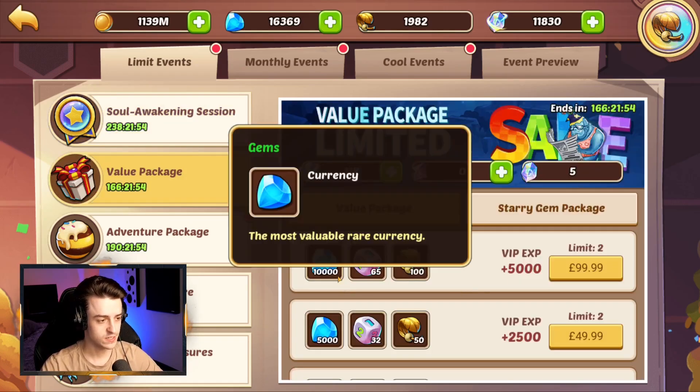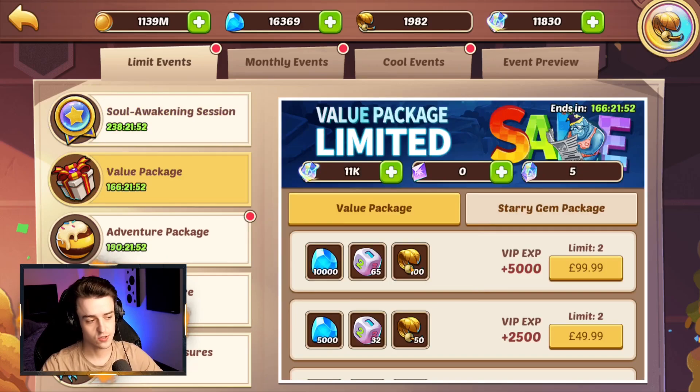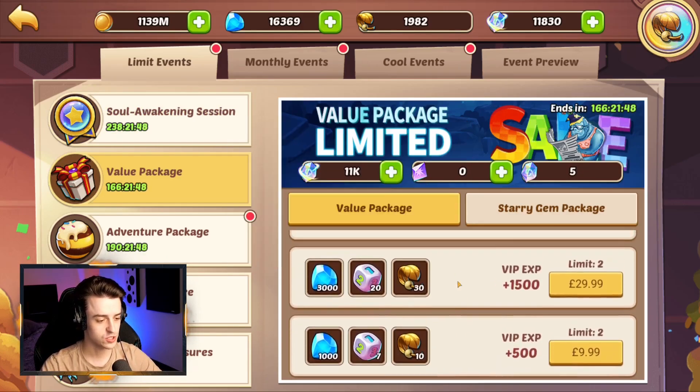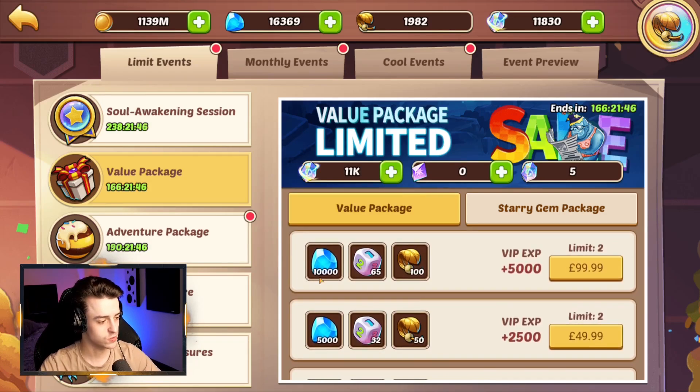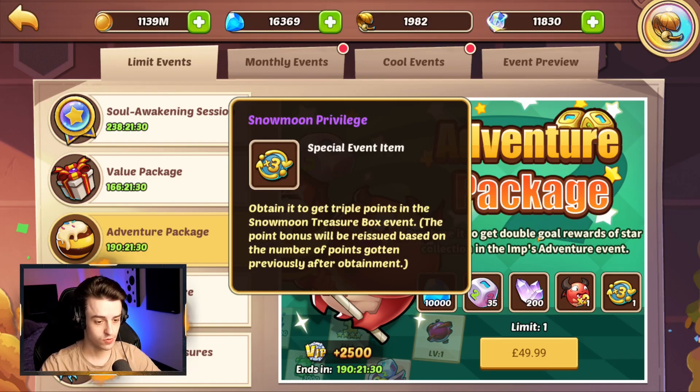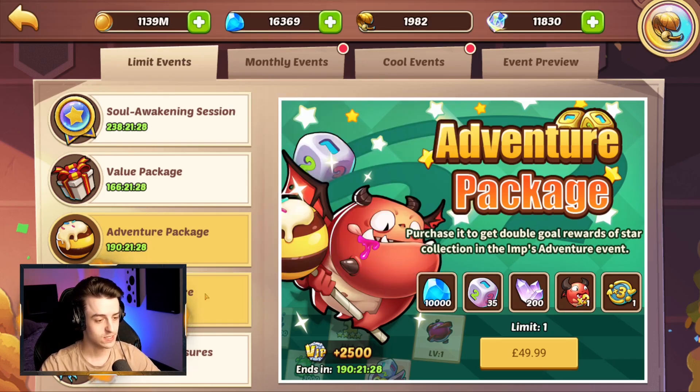Value packages for this week are standard — contains gems, dice, and they've added the new stuff: Glorious Relics. It seems like that's more normal for Imp's Adventure now and it probably increases the value of what you get. The Adventure package is also really good — it's 10,000 gems but it's 50 bucks, so you're getting 35 dice for 50 bucks with 200 Universal Crystals. You get double rewards from Imp's Adventure including the weekly event currency, and times three rewards in the Snow Moon Privilege.